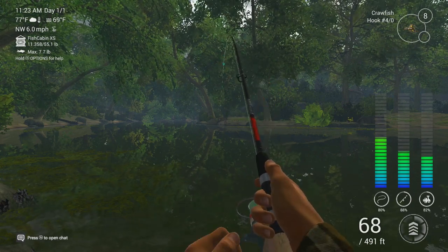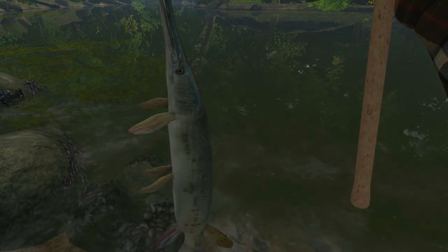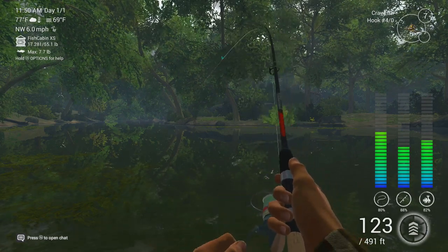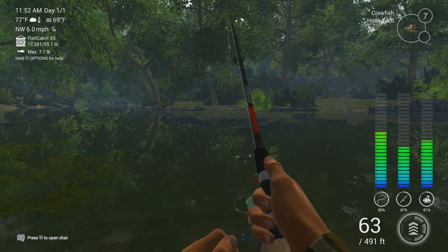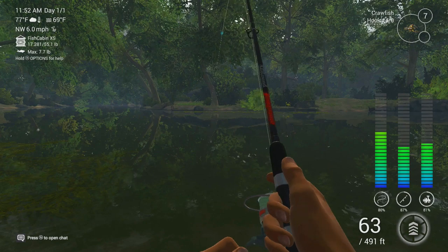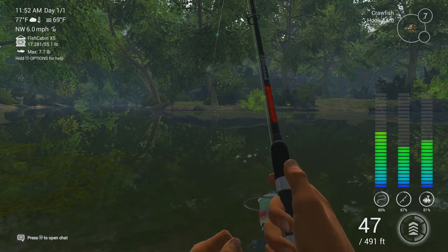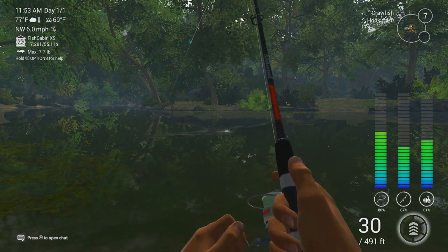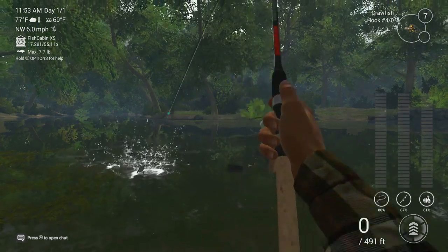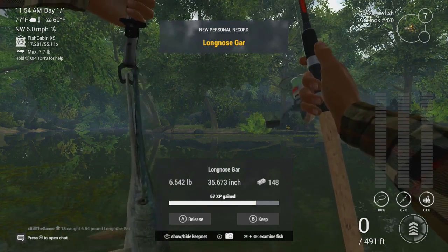I don't think this is going to be any bigger than we've already caught, but that took a nice bite. That one's 5.9 pounds — if that's 5.9, I dread to think what it looks like when you have a 20 pounder. I've been sat here for a while and that's the first nibble. This one feels a little bit bigger — come on. It's 65 feet out. I don't think it's double figures, but it does seem a nice size. It's 6.5 pounds — not drastically bigger, but it's a new personal best at 35.7 inches.